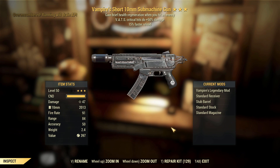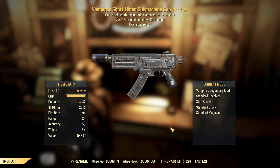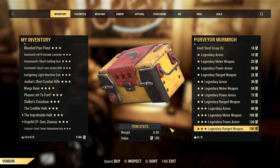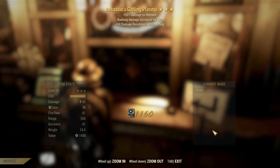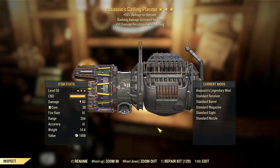Another vampire's short submachine gun — critical to 50 extra damage and faster reload. It's decent but it's a submachine gun so it's not that great. And last but not least on this character, Assassin's Gatling Plasma, bashing damage and resistance while aiming — absolute pants. Let's move on to the next one.